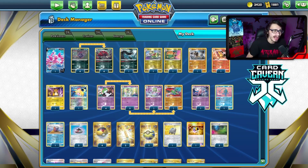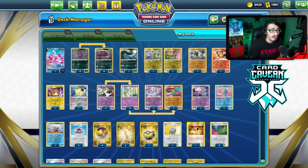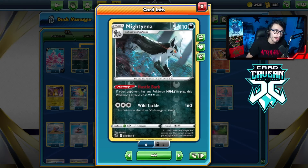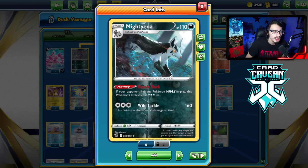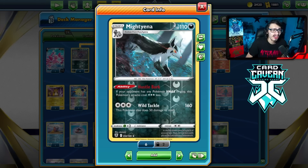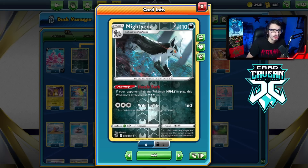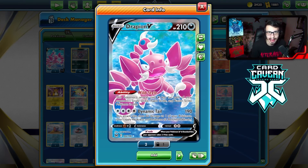You might be wondering why I'm playing Drapion and Mightyena. Mew is very annoying — the problem is they have a lot of ways to beat your Mightyena. Mightyena does 160, but if they have an Oricorio in play it doesn't one-shot. Also Mightyena can get Lost City'd — if your opponent goes Lost City and knocks out your Mightyena with Mew, there goes your Mightyena. Lost City and Oricorio hard counter Mightyena, so I'm playing Drapion because a lot of the time it just guarantees a free KO on Mew VMAX.